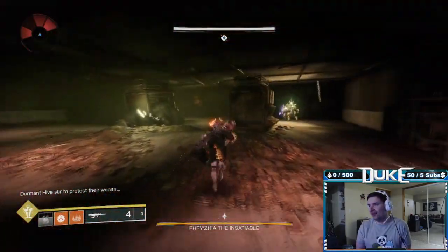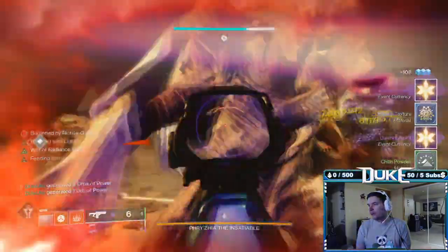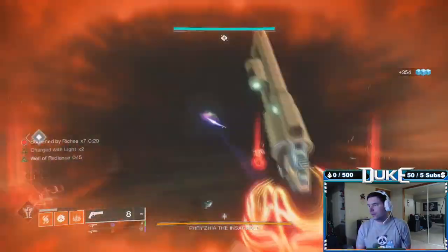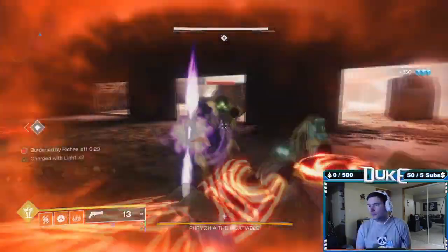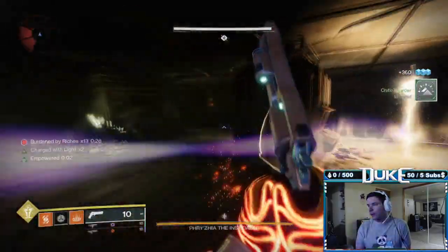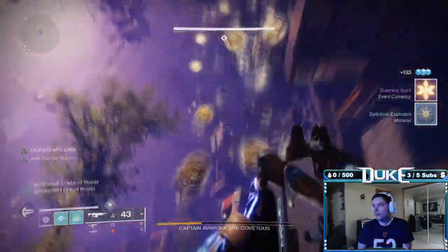Now for some dungeon and encounter specific tips. The biggest tip I can give for the entirety of the dungeon is to take advantage of the fact that you get your super and ability cooldowns back every time you pick up 10 engrams. You can and should use supers extremely aggressively and often in both boss fights as well as the servitor shield encounter due to this mechanic. If running solo, you'll be the only one picking up dropped engrams, so it'd be pretty simple to take advantage of this. But if running with a team, especially on master, it may be prudent to assign someone to pick up most or all of the engrams who can best take advantage of these constant supers. In the final boss room, all three players will be able to pick up 10 engrams each, so there's no worry about who is picking up engrams there.